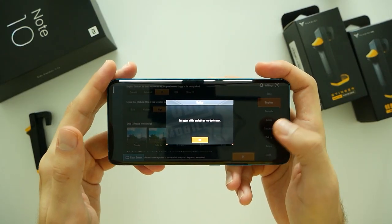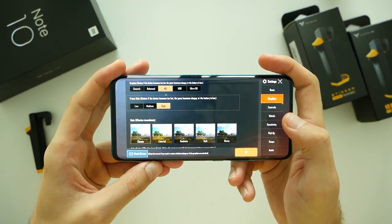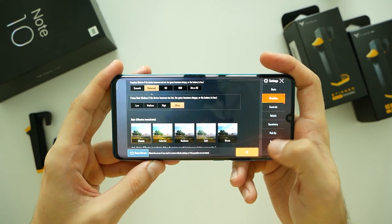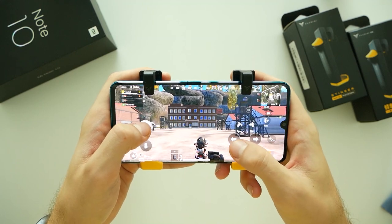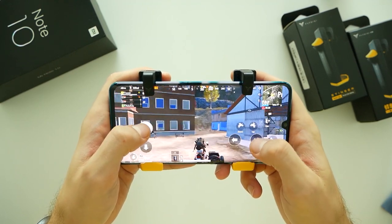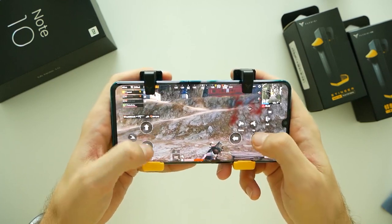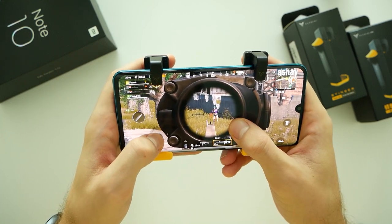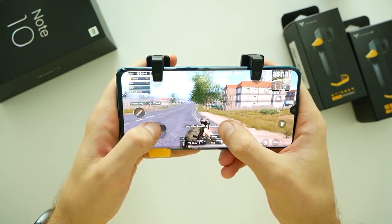Things changed a bit on more demanding PUBG Mobile. Here we could choose 30 FPS with HD graphics and a more enjoyable 40 FPS in balanced mode. I instantly noticed a huge difference in gameplay smoothness compared to when I used to play this game on my OnePlus 7 Pro. The 40 and 60 FPS difference feels like day and night.